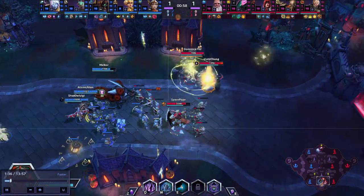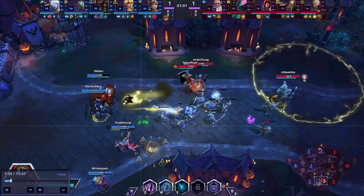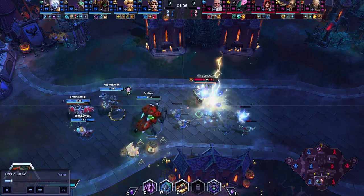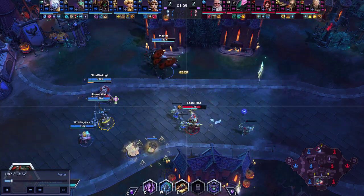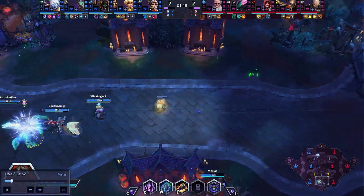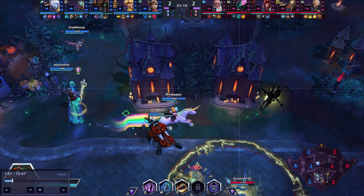Just focus on the wave clearing. We'll let them have the free globe, but you're half health. Keep things cleared. Missed an XP globe there, nothing too crazy. Right here — if he does this, someone needs to be screaming 'Mephisto blinked in, Mephisto blinked in.' This is a kill.